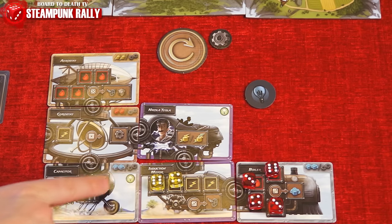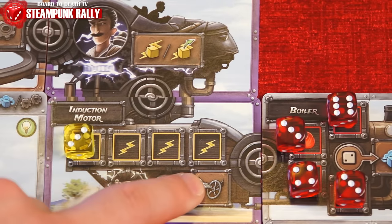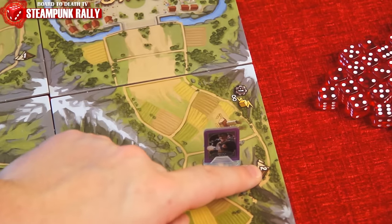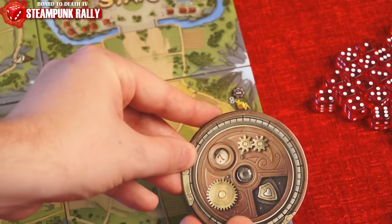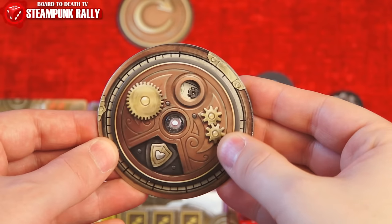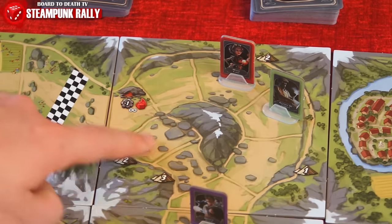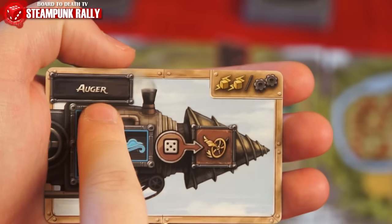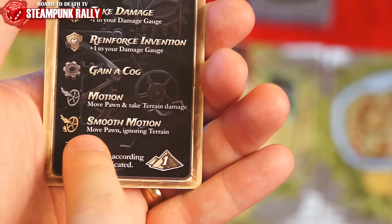Once per round you can flip your light bulb to generate effects on all cards with that icon. Moving is essential — each activation of the move icon advances you one space. Some spaces have rough terrain, dealing damage equal to the listed value by turning your damage gauge. Reaching minus eight causes you to immediately lose a card and reset to minus seven. Conversely, having three shields and gaining one gives you a cog instead, returning to plus three. Shortcuts save time but damage your invention. Smooth motion — denoted by a gold icon — lets you ignore terrain penalties.